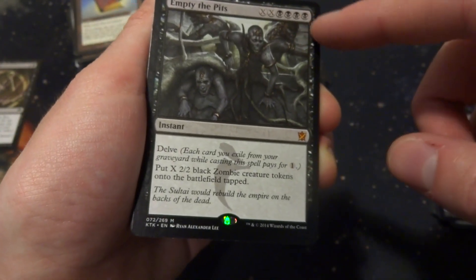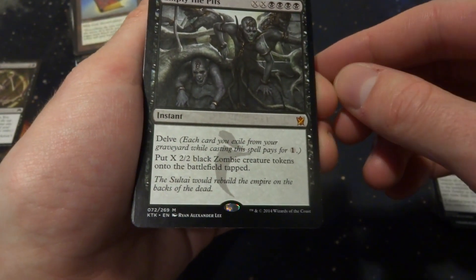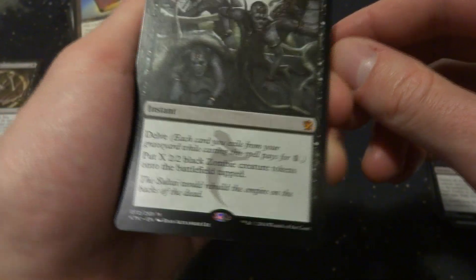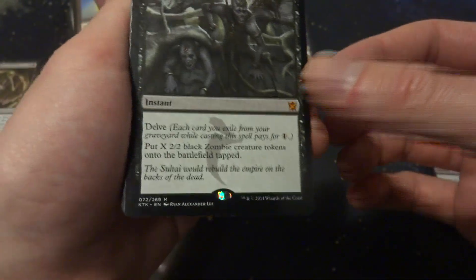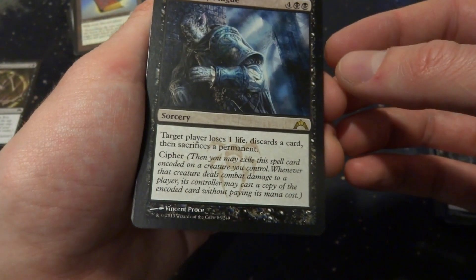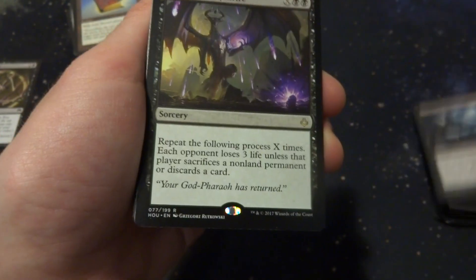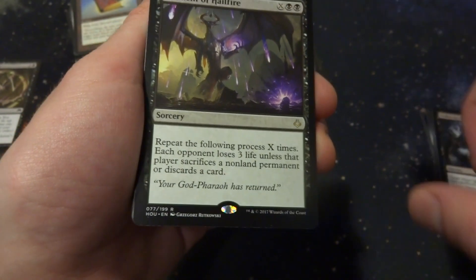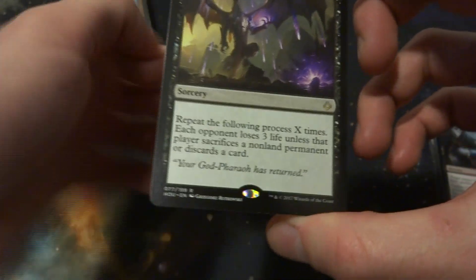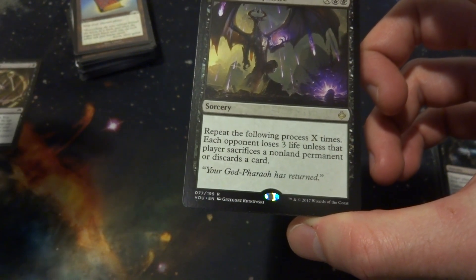Empty the Pits: XX and 2 black with Delve — put X 2/2 black zombie creature tokens onto the battlefield tapped. You can remove cards from your graveyard to fuel it — really fills things up but very expensive. Under City Plague: target opponent loses 1 life, discards a card, and sacrifices a permanent — so they can even sacrifice a land, with Cipher. Torment of Hailfire: X and 2 black — repeat X times: each opponent loses 3 life unless that player sacrifices a non-land permanent or discards a card. That's a fun one.